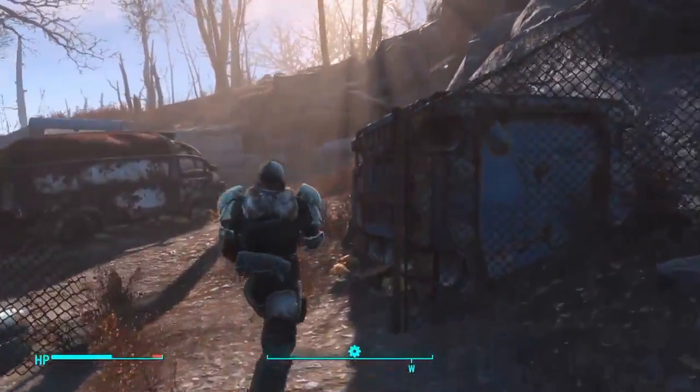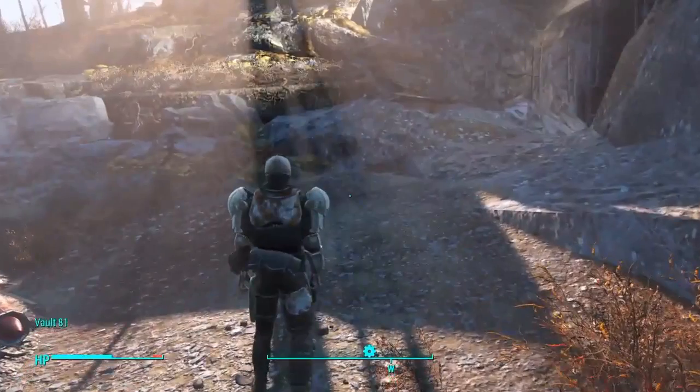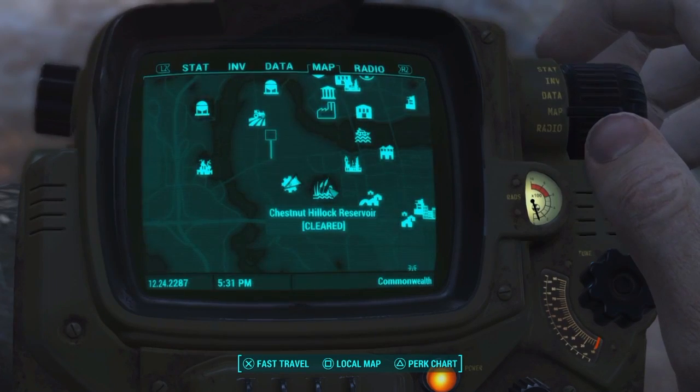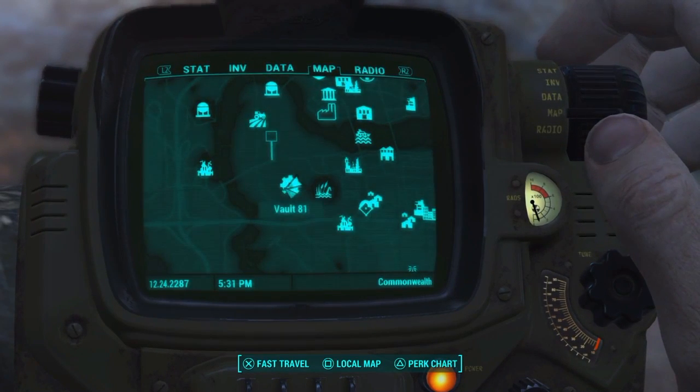You will have to discover an area, or a vault, known as Vault 81. Vault 81 is located right here around Diamond City. Then there will be Chestnut Hillock Reservoir, and then Vault 81. So it's not that far from the beginning of the game.